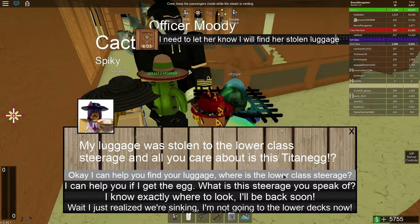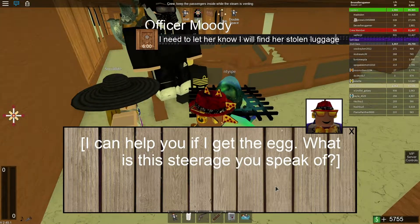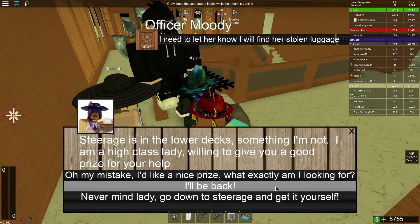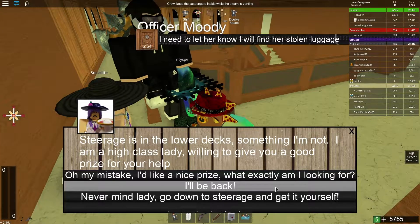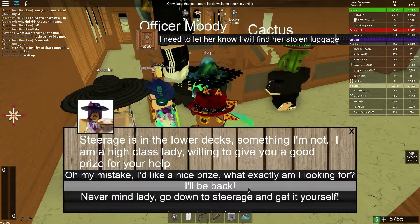Wait, what? I can help you if I get the egg. What is this steerage you speak of? Steerage is in the lower deck — something I'm not. I'm a high class lady. I'm willing to give you a good prize for your help.